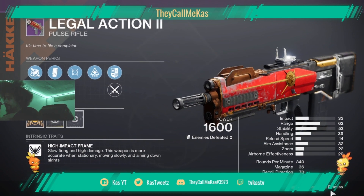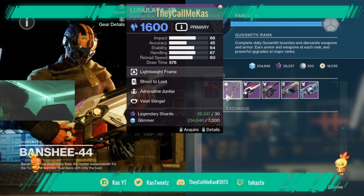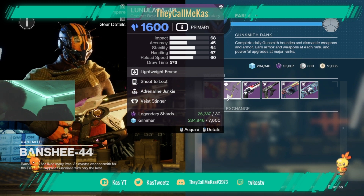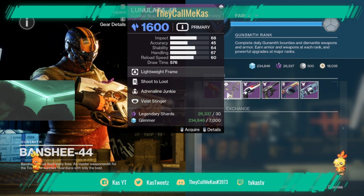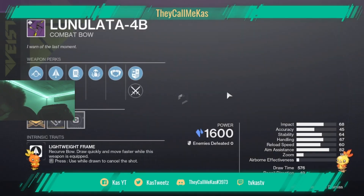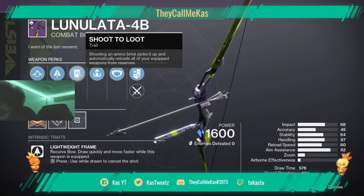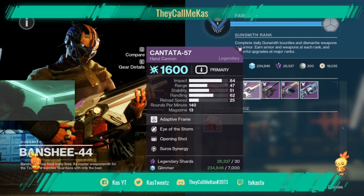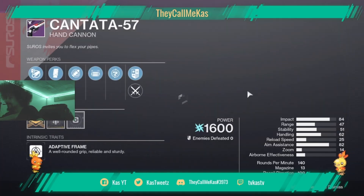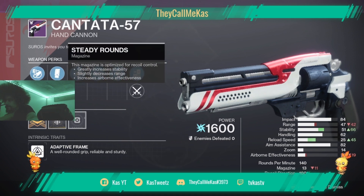A Lunatala lightweight bow with Shoot to Loot and Adrenaline Junkie — it's an interesting roll, probably makes some weird stuff happen. The Cantata — I remember when this was easier to farm.